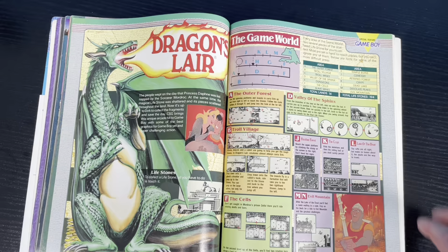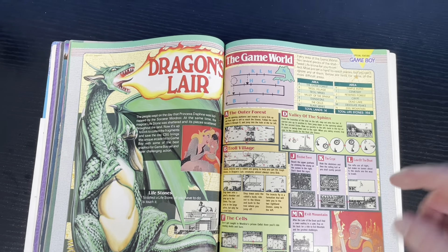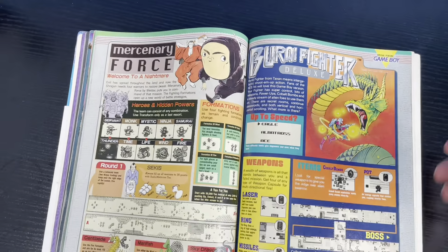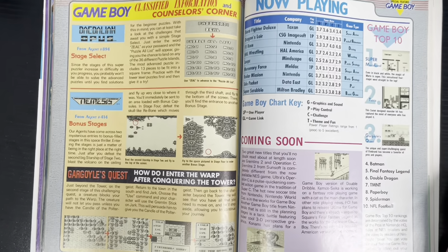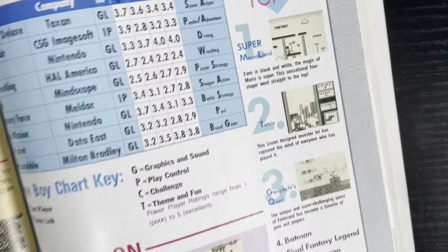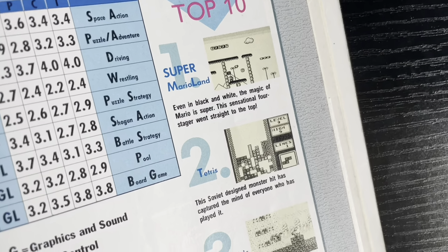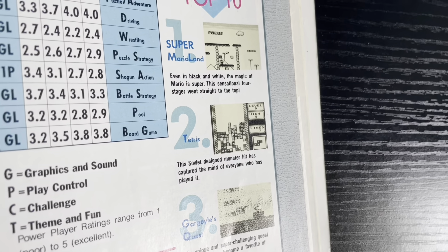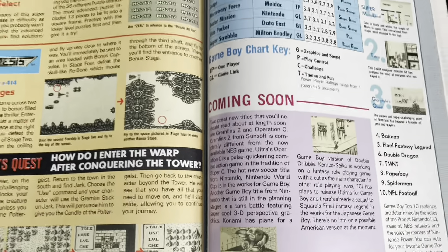Dragon's Lair! I have a card of Dragon's Lair — one of those little scratch-off cards from the 80s. I don't know why I'm telling you this in this video — I should show it to you. F1 on release — Now Playing. Game Boy Top 10 for 1991: Super Mario Land — good game. Tetris — great game. And Gargoyle's Quest. Most of those are available online right now. Oh, more Gremlins — this is a big push for Gremlins in this issue.